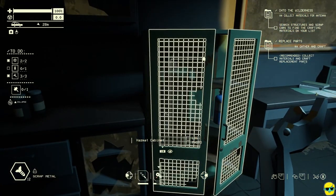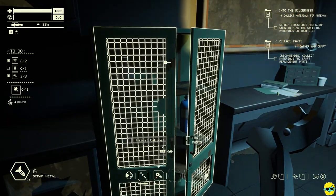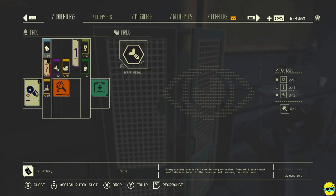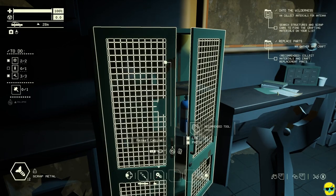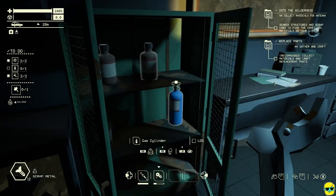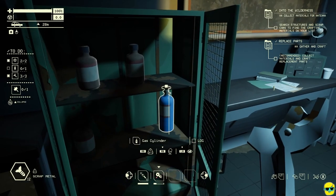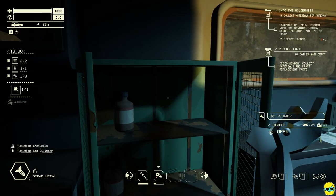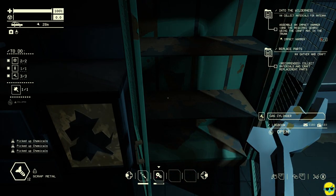Hazmat cabinet — I have almost everything I need. Open it, I guess. Gas cylinder, sweet. That's all the stuff I need to craft the hammer.